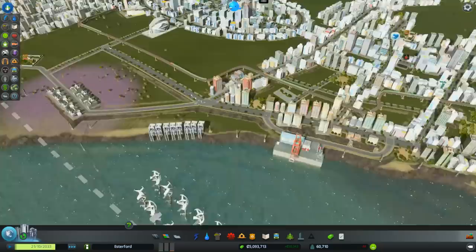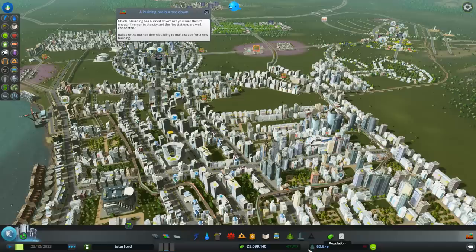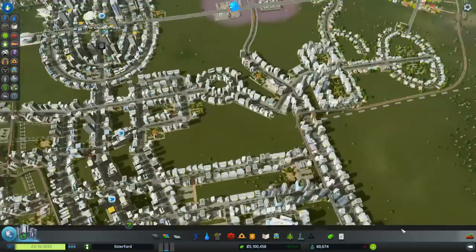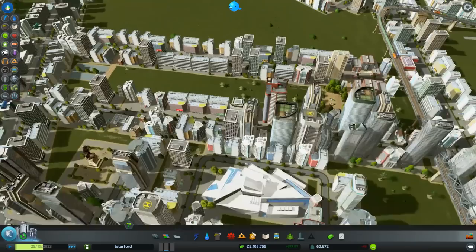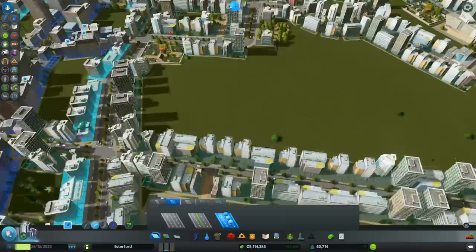I want to put in an airport - we've unlocked an airport! But I also want to keep us growing, so we need to do a little bit more zoning. Let's throw in a bit more high-density residential. I think we're going to go with four-lane roads - I want to bring this maybe down here.